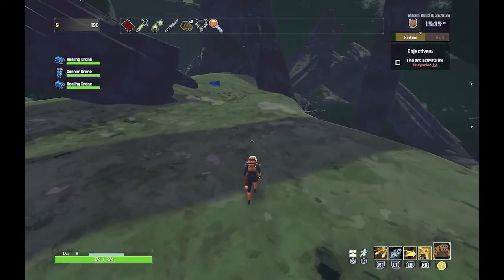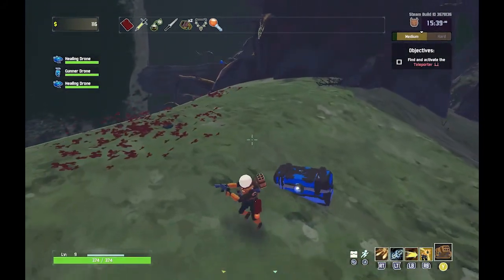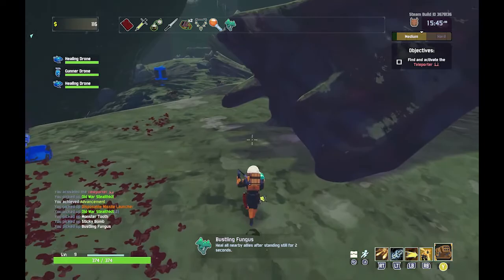Looks like there's another chest — what do we got? Bustling Fungus: heal nearby allies while standing still for two seconds. That's pretty good.